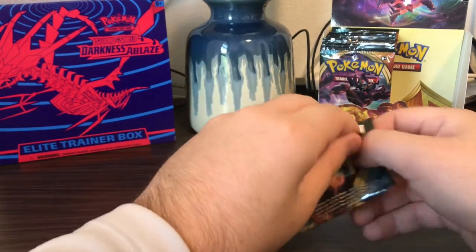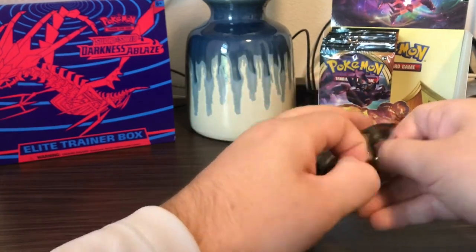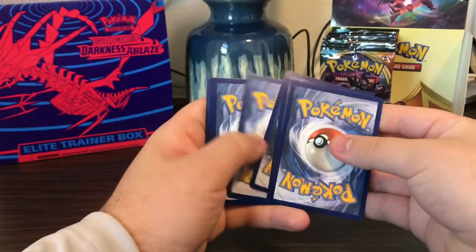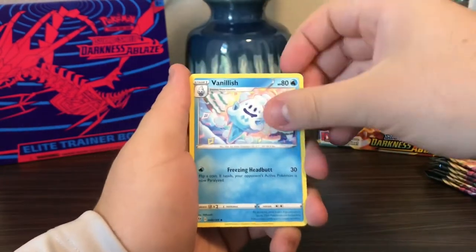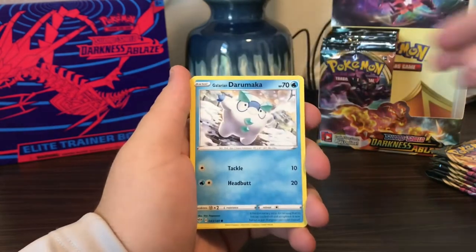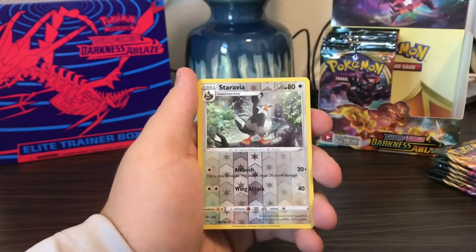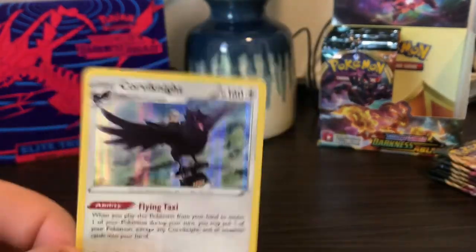I don't know if you guys can hear the wind rustling out there but it's a pretty windy day. Fighting Energy, Vanillish, Polteageist, Solrock, Darumaka, Larvitar, Nikit, Bounsweet, Snubbull, Staravia — and Corviknight holo! That one is really awesome to pull as well.